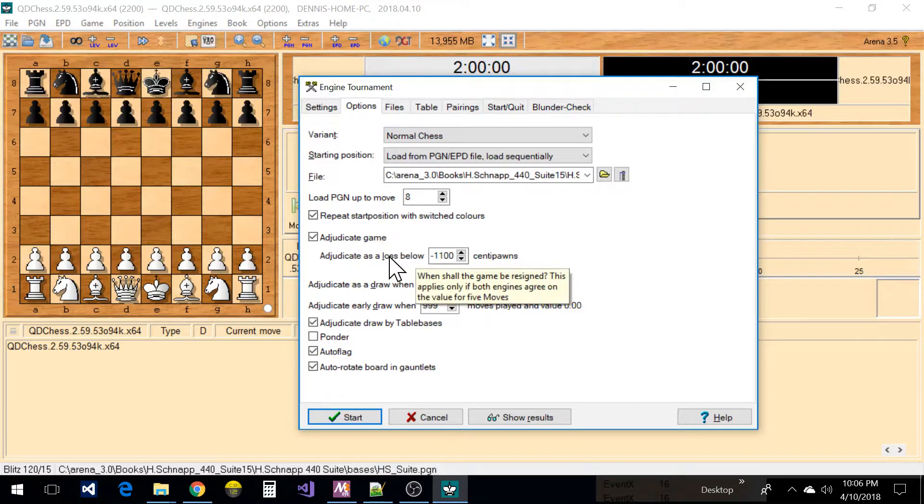You can also set your adjudication in here. I have adjudicated loss below minus 1100, which lets them play on even though they're pretty lost. You could set this to minus 900 or something like down a queen. It'll draw when 250 moves are played, or adjudicate an early draw when 999 moves are played with a value of zero. I set it at 99 because this feature was failing to work for me.